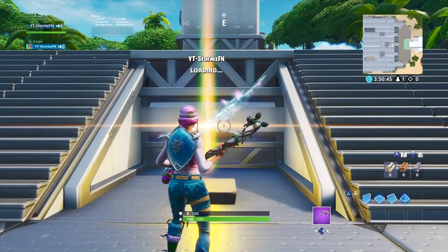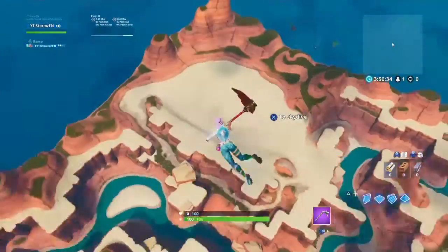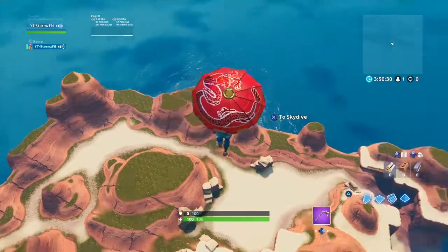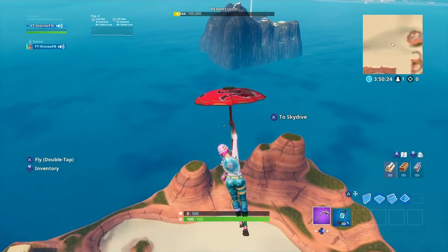And then we have Canyon Island, which is probably just like a desert map I guess you can say, which is related to Paradise Palms. It's a desert map but not really related to Paradise Palms at all. Wait, why is there grass? The grass should be dead — there shouldn't be grass even on the mountains.